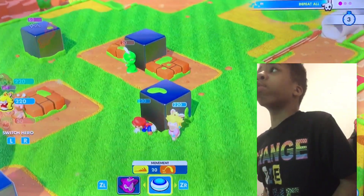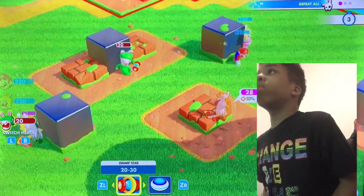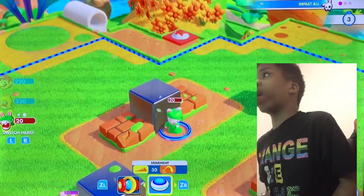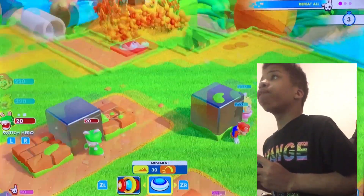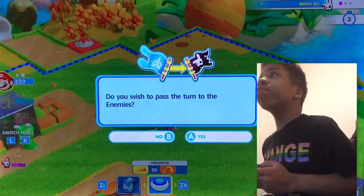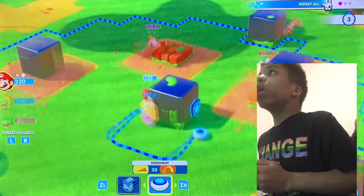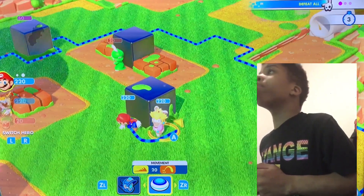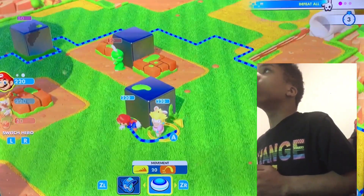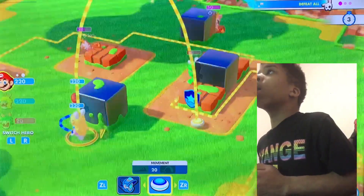I'm sorry Luigi Rabbit, but I gotta figure out how to dash cause I have no idea how to dash. What does L do? Oh, that's switching teammate. Okay, what about ZR? Oh, that switches — I'm trying to figure out how to dash. I don't want to pass the turn. Okay, let me try to get a bounce off of you.